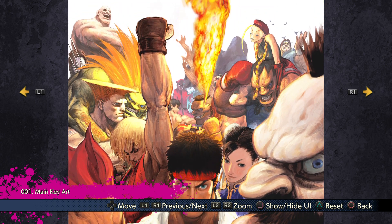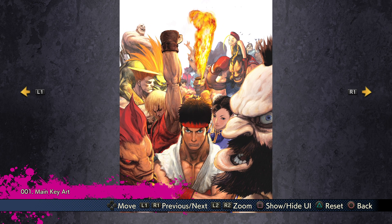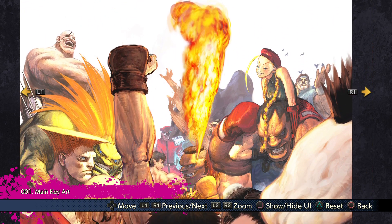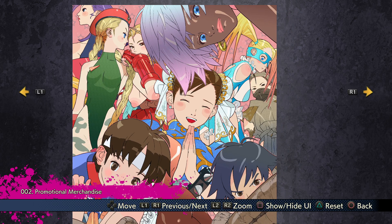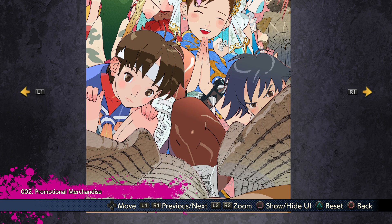First up we have this iconic piece of artwork from the anniversary collection cover art, which included both this along with Street Fighter 3 Third Strike — not necessarily a great version, but still. I do like the artwork overall; there's very nice detail on the face of Akuma with the eye and everything. Next up is interesting artwork with a variety of characters from different games, whether it be Street Fighter 3, the Alpha series, or actual Street Fighter 2.